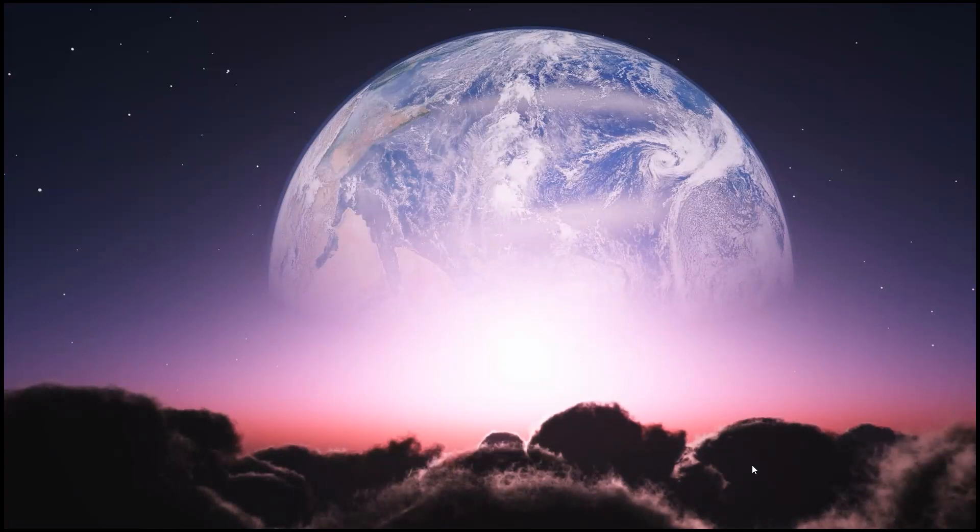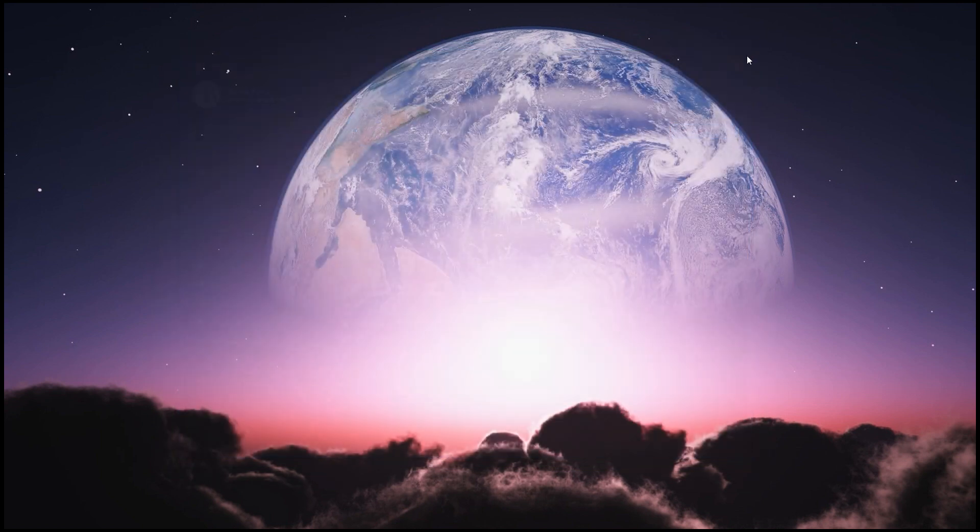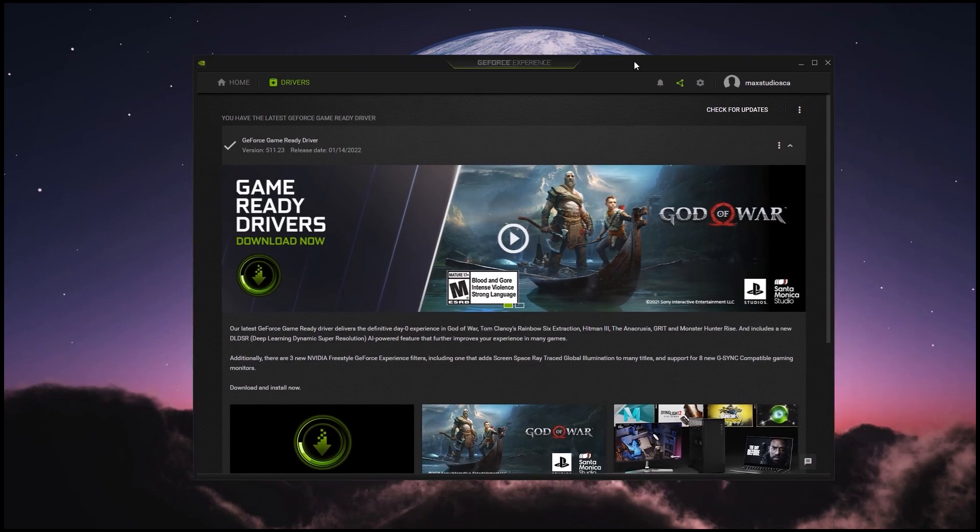The first thing we want to do is check to see if our Windows is up to date. I already opened up the Windows Update panel here. I do this in this order because it gives you the best chance to make sure everything is up to date prior to starting the sim. Windows has no updates — I'm currently good. I'm also running Windows 11, so it might look a little different for you.